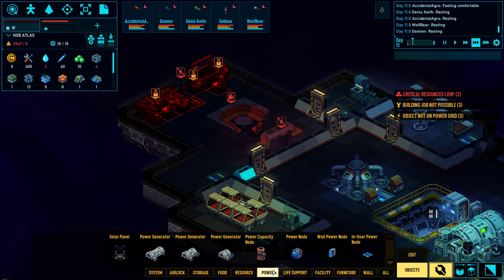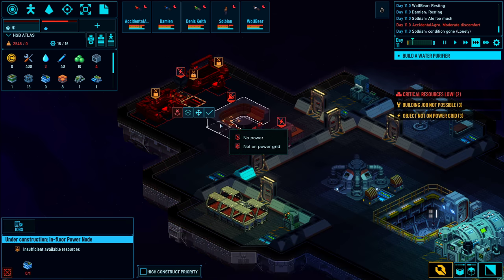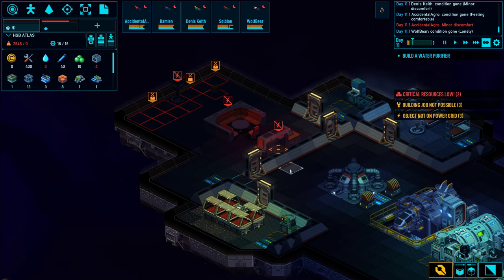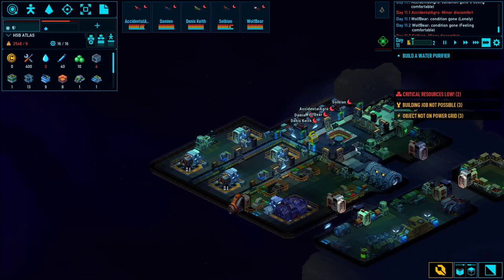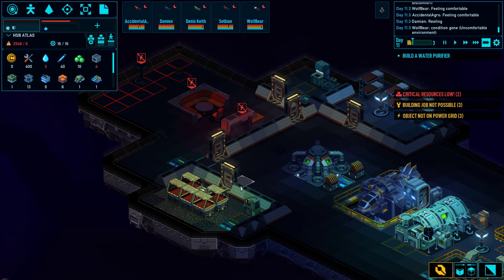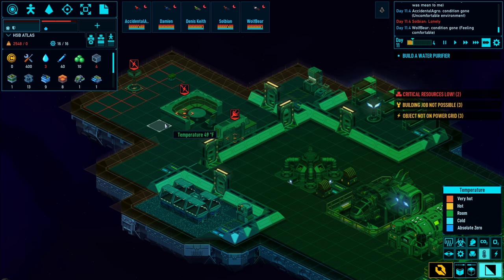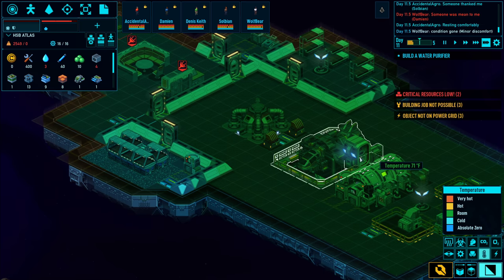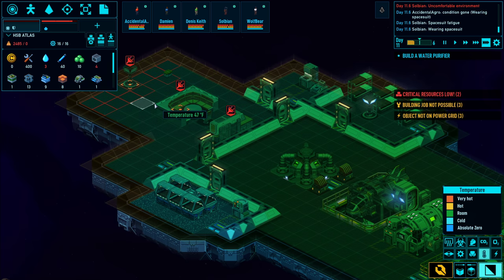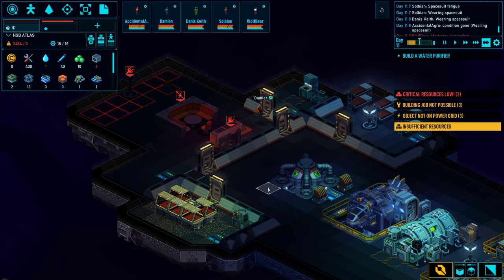This power node is getting constructed - I just need to make the block resource for it, but everybody's asleep. We're getting pretty close to needing what we'll need. Most of this ship here is sort of temperate. The farm is a little bit cooler, and I might need to do something about it. Given time, the thermoregulators might be able to warm that up without me having to do very much.